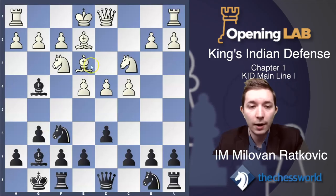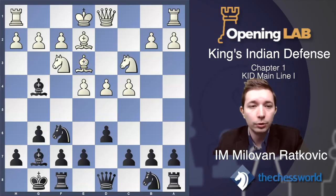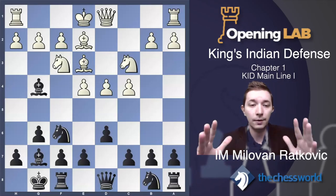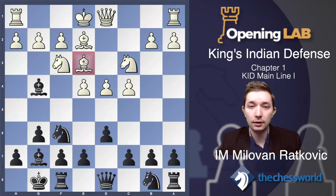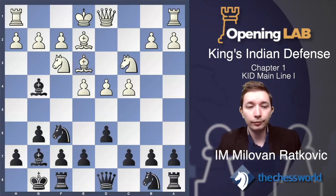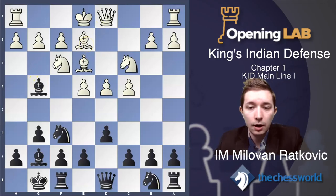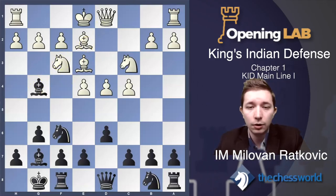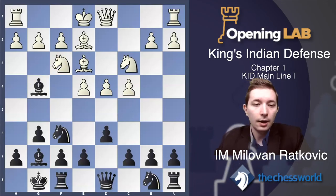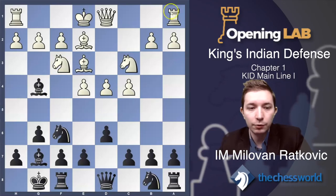Everything depends on the concrete position. In some variations there are exceptions — sometimes we take the knight on c3 with the bishop — but those situations are very rare. The general rule is: try to keep this bishop on the board, don't trade it. This is the key piece in the King's Indian Defense. The same is true for white's dark-squared bishop on e3, which is also very important, and in some variations our main goal will be to take that bishop.